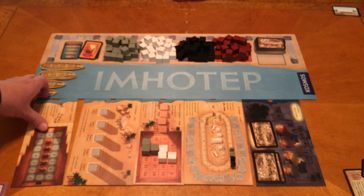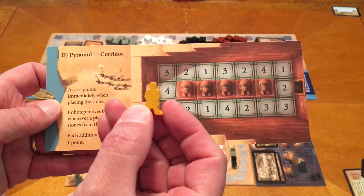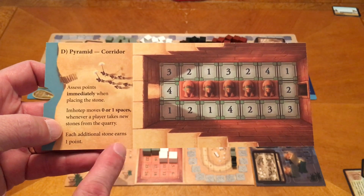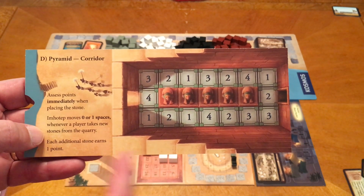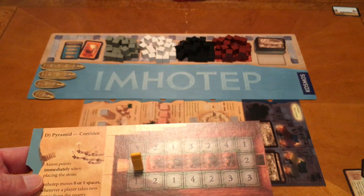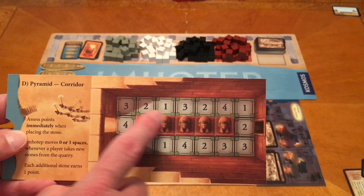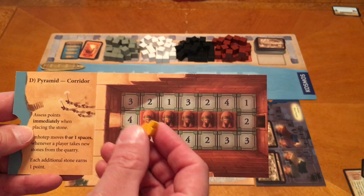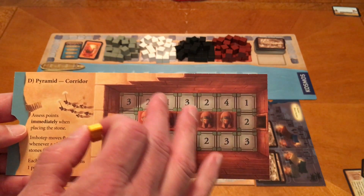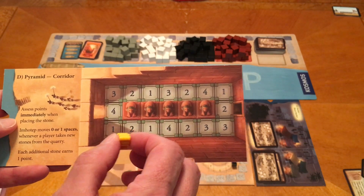Finally, we have the pyramid corridor. Points are assessed immediately when placing a stone. Imhotep — the little mummy figure — moves zero or one space whenever a player takes new stones from the quarry. Each additional stone earns one point. You start Imhotep on the four and place stones in front of where he is, getting the points shown on the space your stone is placed on. When someone takes new stones, they choose to move him zero or one space to the next available spot, leaving some blank spaces that can fill up over time.